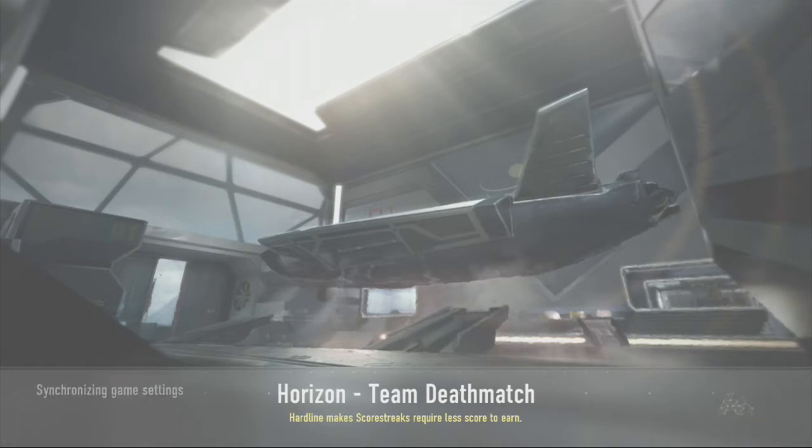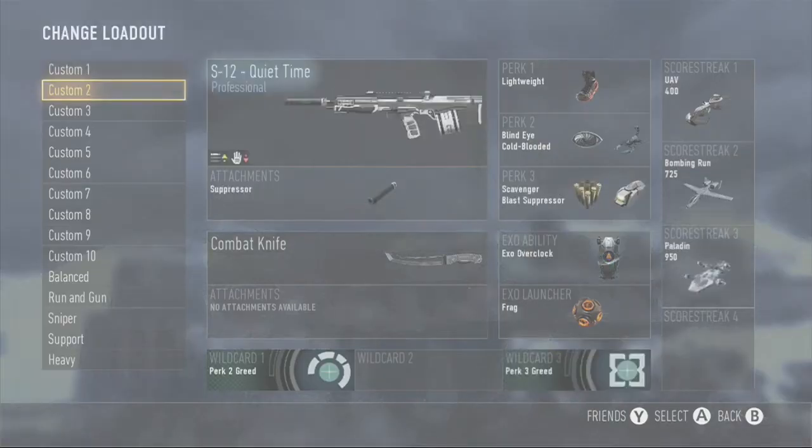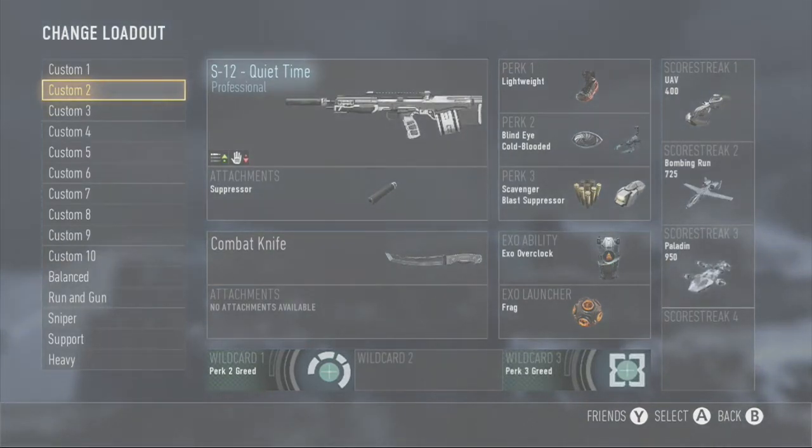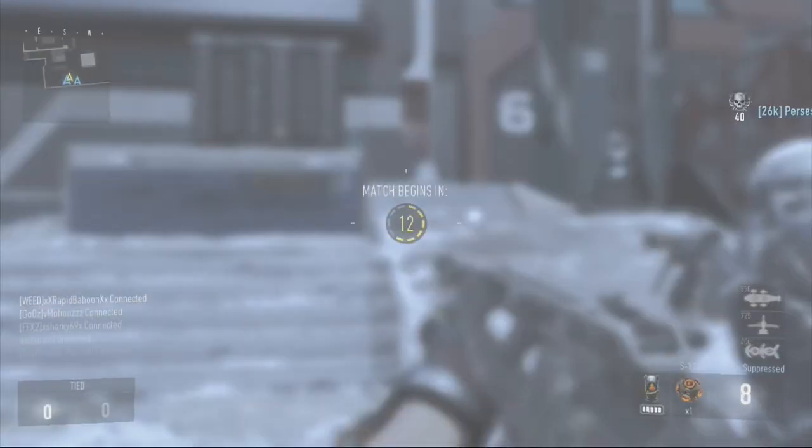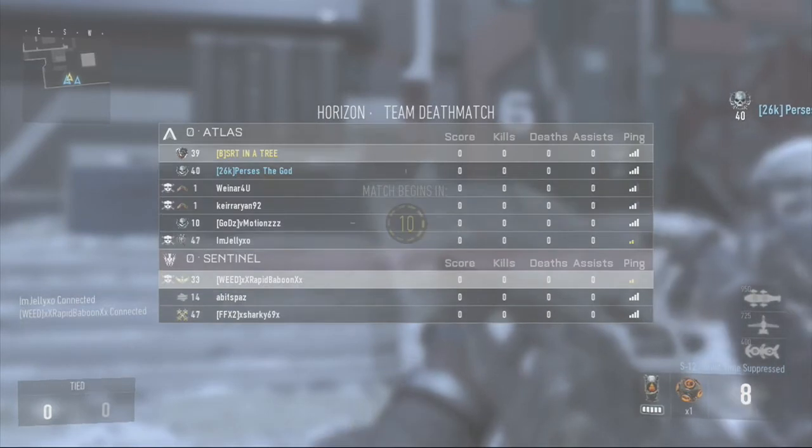We're playing Horizon Team Deathmatch. I'm going to be using a shotgun — the S12 Quiet Time, it's one of the enlisted guns, which is actually pretty cool. I'm using lightweight, blind eye, cold blooded, scavenger, and blast suppressor. And the usual killstreaks, which is really good — I just have to actually get them.